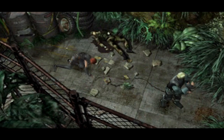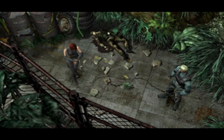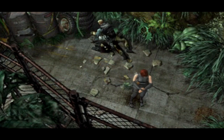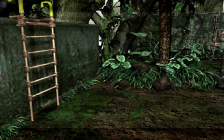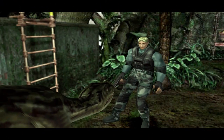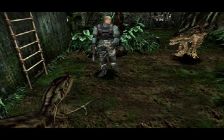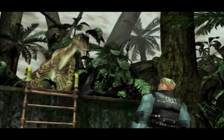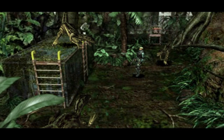Dino Crisis 2 is a classic survival horror game developed and published by Capcom for the PlayStation console, seeing a release in 2000, featuring a thrilling storyline, challenging gameplay and stunning graphics that push the limits of the PlayStation 1's capabilities. Dino Crisis 2 is the sequel to the iconic Dino Crisis game and features the same gameplay elements and unique style seen in the original title, with improved character visuals, weapons, enemies, all within a new setting.